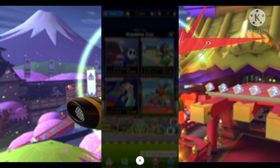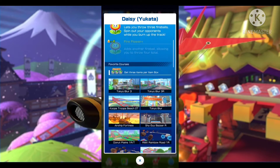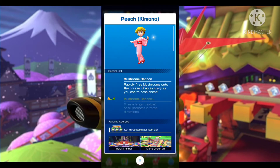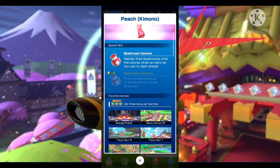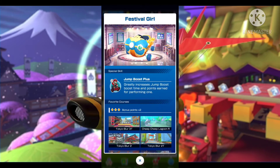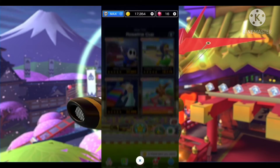Looking at Yukata Daisy — she has a Fire Flower special and she's featured in 23 courses. Whoa, that's huge! Kimono Peach with the Mushroom Cannon is featured in 17 courses. Festival Girl with the Jump Boost Plus is featured in 19 courses. The Sakura Quick Shaw has Slip Streams Plus and is featured in 9 courses. That's a lot.